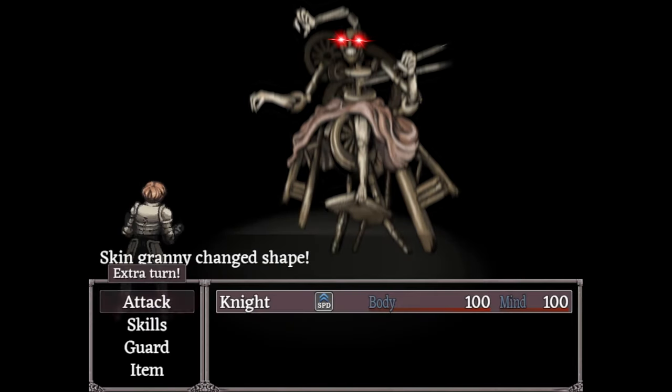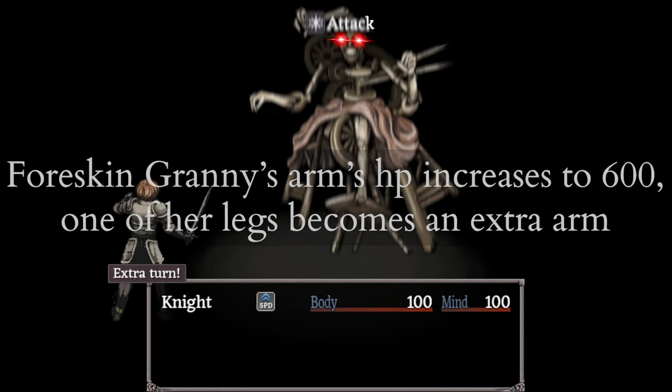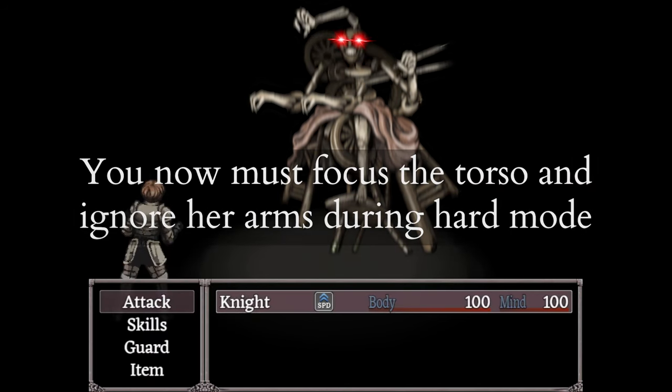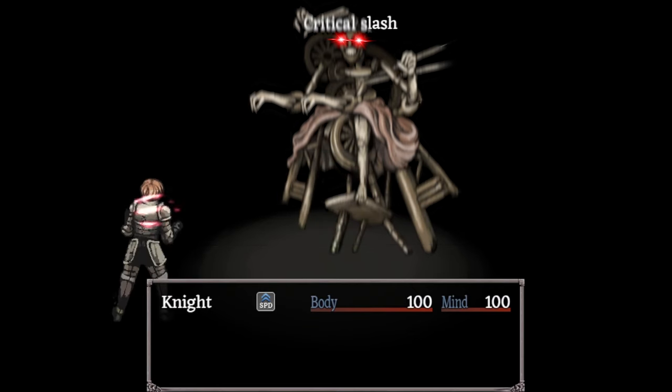Horskin Grandmother's arms jump from 270 to 600 HP, and one of her legs turns into a fourth arm. You can no longer use any strategy that focuses on damaging her arms. You need to exclusively focus on her torso.